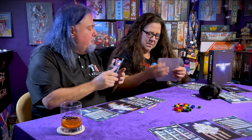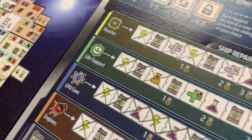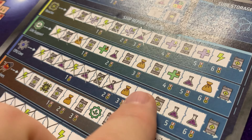This tracker is also for your energy — you build up more energy to do more things. You can see what you're building up and what your goal is. It has victory point areas where once you cross a certain barrier you get more victory points, so you can attack your ship repairs in different ways.